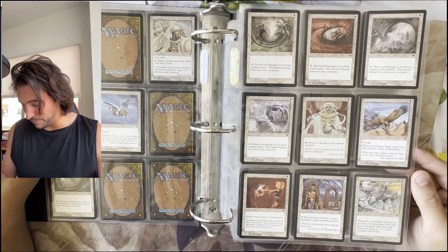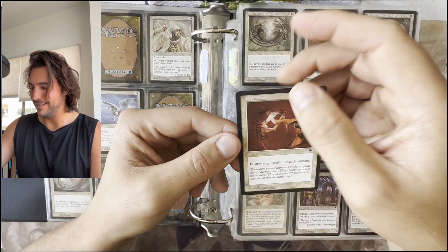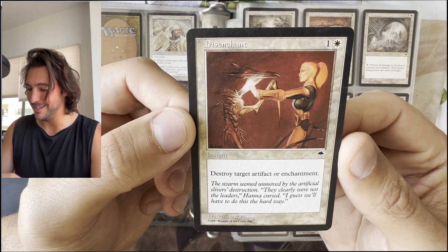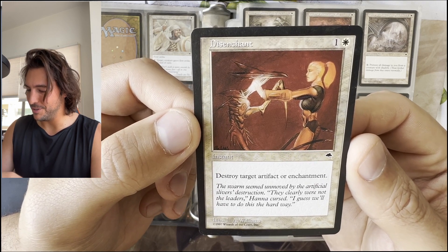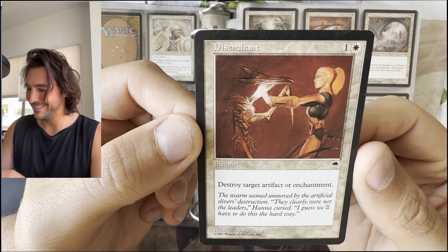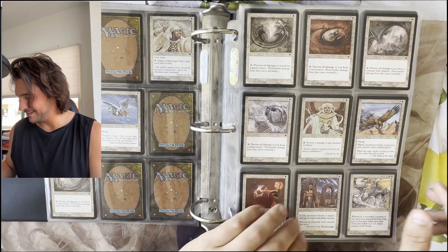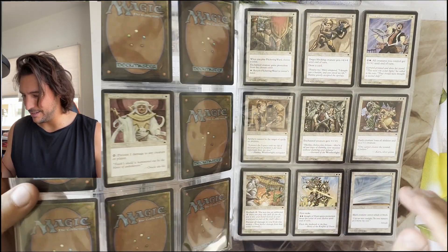The set has beautiful art. What is this Disenchant art? Look at it — to me this has nothing to do with Disenchant, but it looks good. 'The swarm seemed unmoved by the artificial sliver's destruction. They clearly were not the leaders. Hannah cursed. I guess we'll have to do this the hard way.' So they're treating them almost like an unmarked creature — I guess that does make sense in the lore.